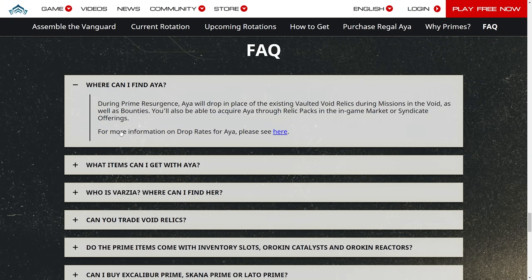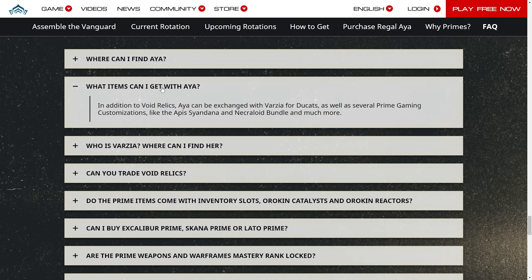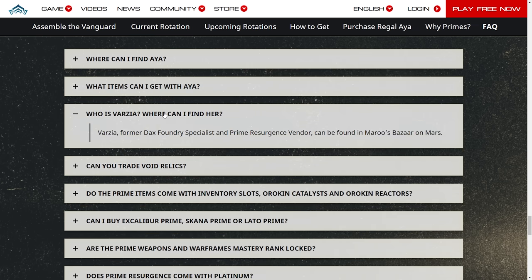FAQ: Where can I find Aya? We already know that. What items can I get with Aya? In addition to Void Relics, Aya can be exchanged with Varzia for ducats, as well as several Prime Gaming customizations like the Apis, Cyan Dyana, and Necroloid Bundle, and much more. So it's good to know this resource won't be completely useless after the Prime Resurgence event ends.